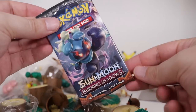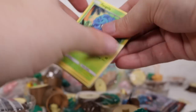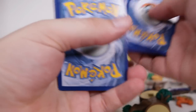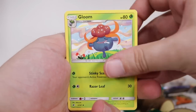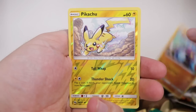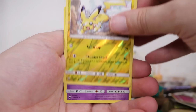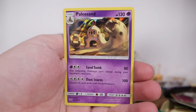We have the Burning Shadows to open up on our hunt for the Charizard. Let's have a quick look and see what we can get. We've got Siege of Gloom, Lunatone, Tangela, Dugtrio, Inkay, Ralts, Pikachu, and in the very end, Palossand. There's another holographic. I'm sick of seeing these cards.